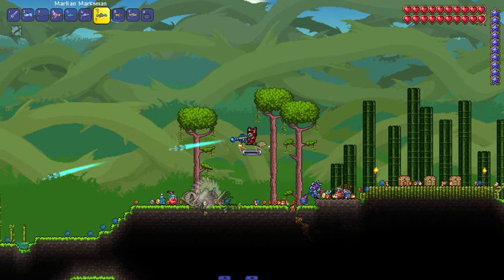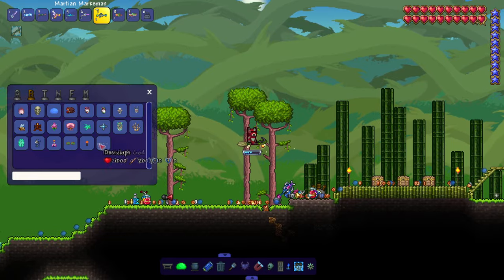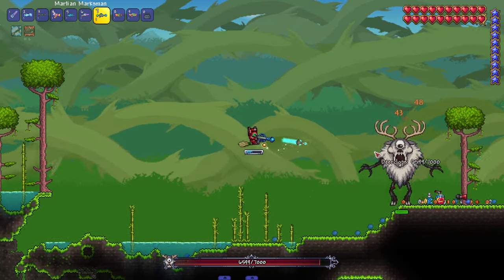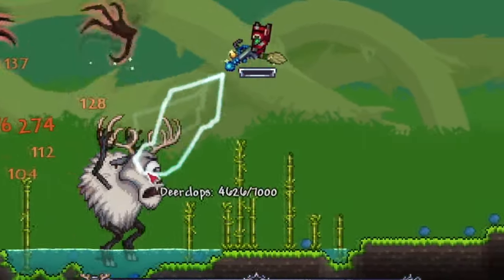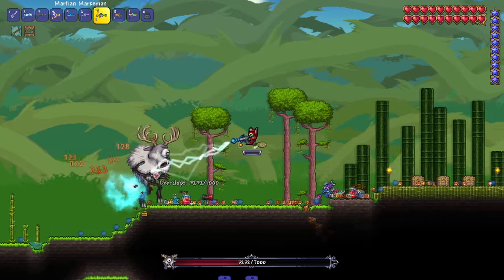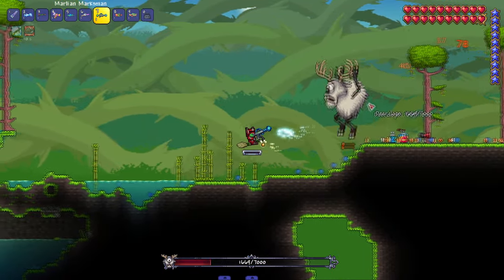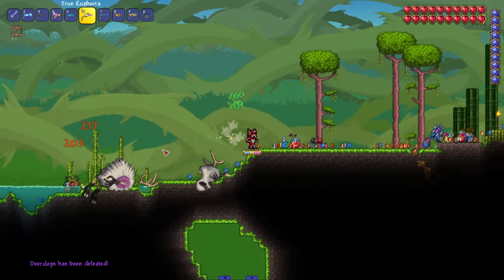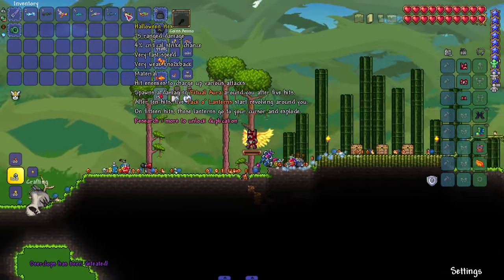Martian Marksman — hit enemies to charge up a powerful lightning strike. It's got decent fire rate so it's not like a sniper. You hold and charge it up, and it's like a tesla gun where you can control it with your mouse cursor. That lowkey might be my favorite — I really like that idea.